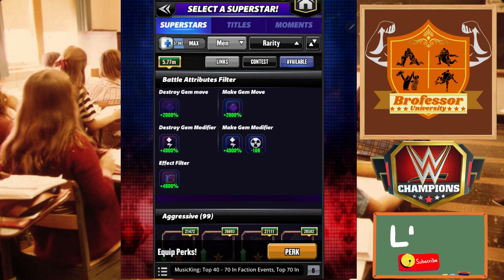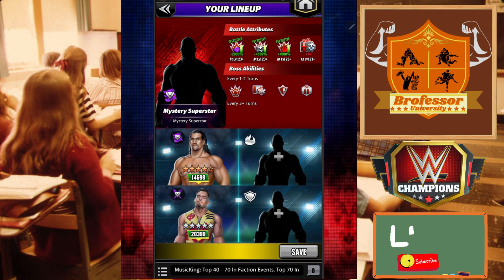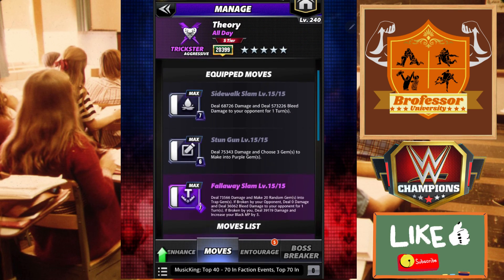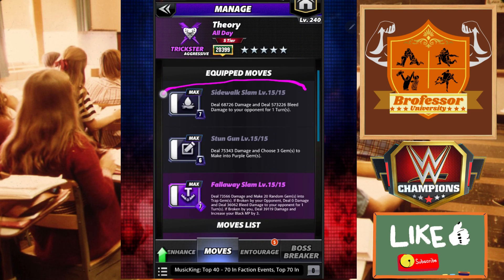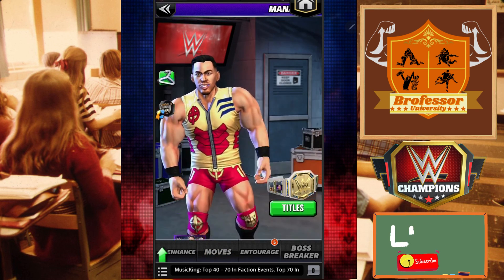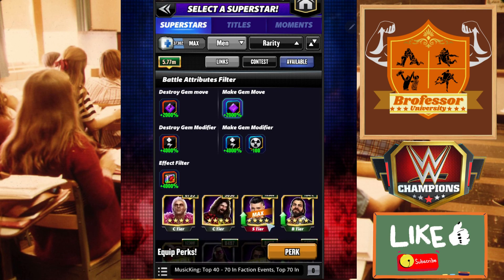In terms of the aggressive class, our number one — and a big shout out to Merrick's for showing me this one — is that Theory is going to be absolutely amazing. There is a specific way to run Theory: you need a specific set of trainers. One of them is NWO Hogan, you will also need Color, you need Apollo Creed at 26k, and you're going to need King Woods. But if you have those all set up, this is the only bleed that might be worth using for this boss battle. Theory is going to be an absolute monster.